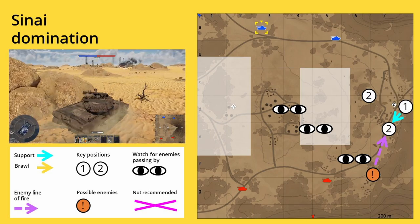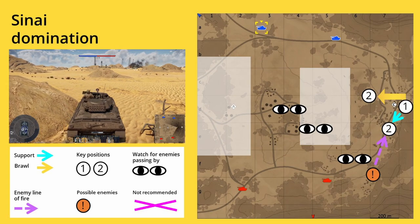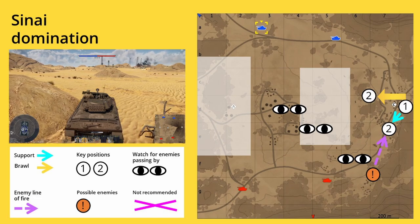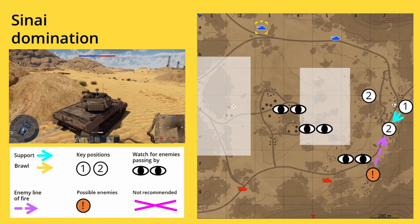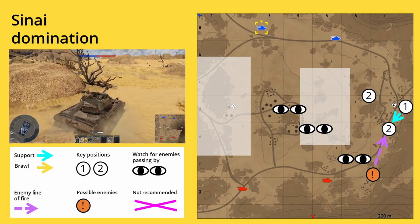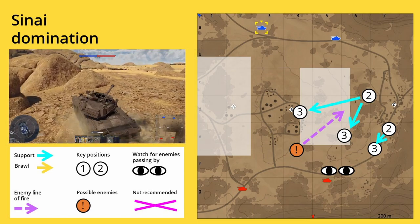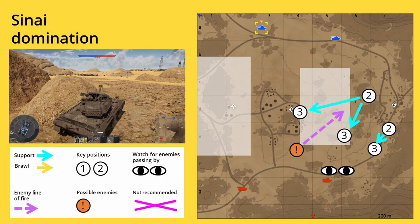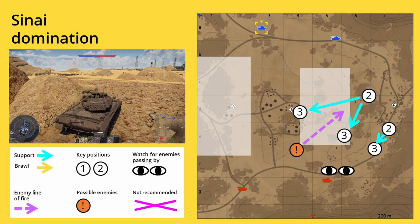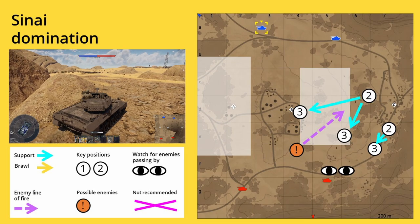For your second key position on the north support route, you can either stay at your former position and help your team at B, or follow your teammates that brawl towards the enemy spawn. This position is really important for the rest of the match — you want control here to help your brawling teammates move onwards, and you must also help at capture point B. From here you can even enable your team to catch up when the enemy has overrun C on the first attack. Key position number three is just a little further down the road, or you can drop down and rush to capture point B. Later in the match, the areas I didn't recommend become more safe and worth using, though you should still be careful of enemies hiding behind rocks.